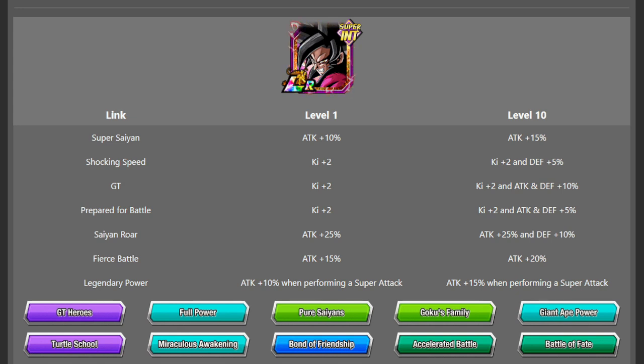LR Super Saiyan 4 Goku has Super Saiyan, Shocking Speed, GT, Prepared for Battle, Saiyan Raw, Fierce Battle, and Legendary Power. He has quite a lot of attack links, which is good for an LR and gives flexibility when linking him with other characters. GT is one that a bunch of characters you'd want to link him with won't have, but he still has Shocking Speed and Prepared for Battle. He gets Ki relatively easily anyway, so it's a very good link set. Saiyan Raw at level 10 gives a very large amount of attack as well as a little defense, and links like Fierce Battle, Legendary Power, and Super Saiyan give him a very solid attack buff overall.